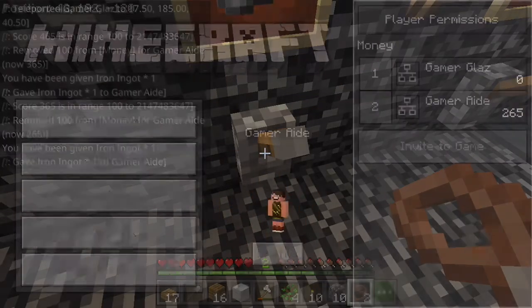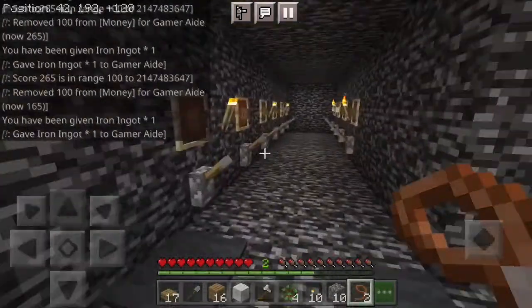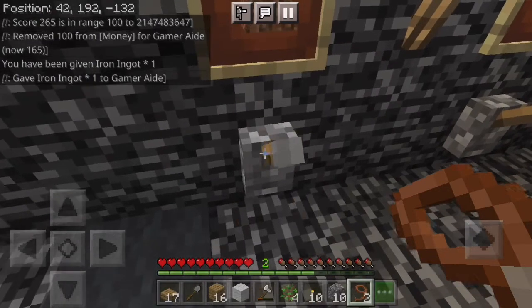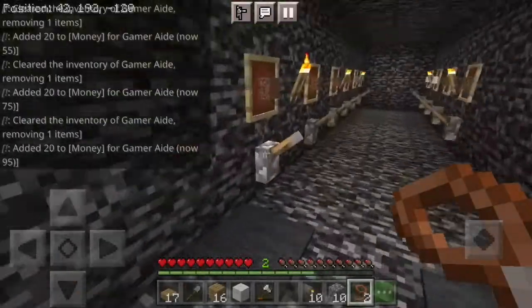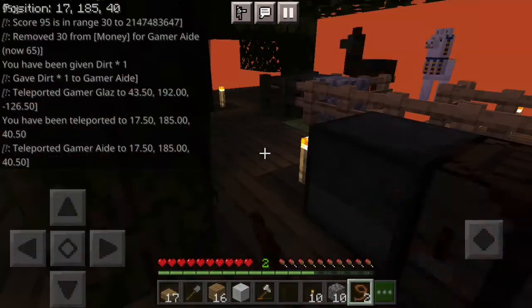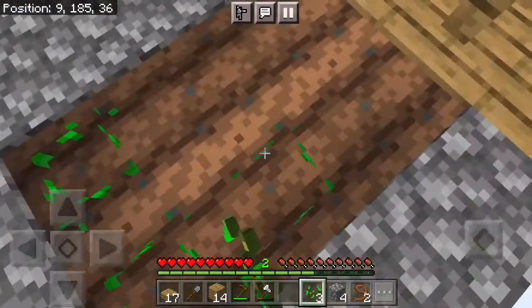I'm gonna buy some iron. How much do I have? 265. I'll buy one more iron — that's not even enough to make anything. Now I'm gonna buy some dirt because I want some dirt — one, two, three, four, five, six. I ran out of money for dirt, but now I have my dirt. I finished it and now we're gonna plant our seeds.